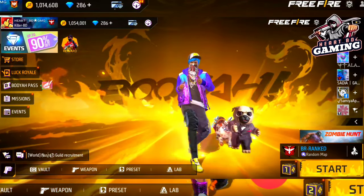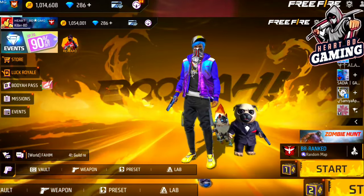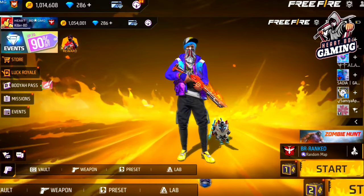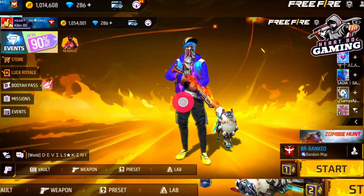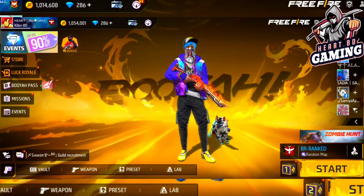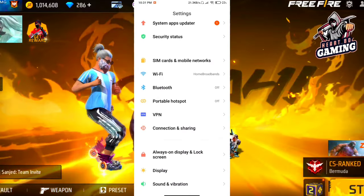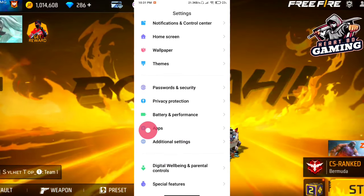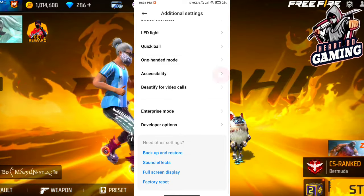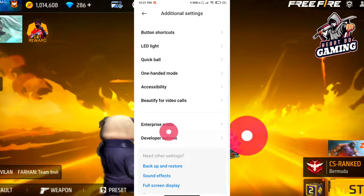You can see the RAM settings and the game settings. If you have a lag problem, you can check your phone's additional settings. You can see the developer options on your phone under additional settings. Go to the additional settings to find the developer options.